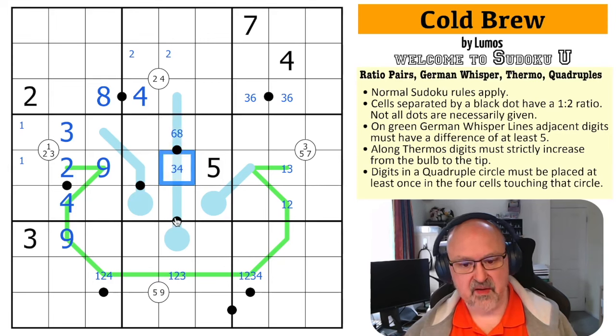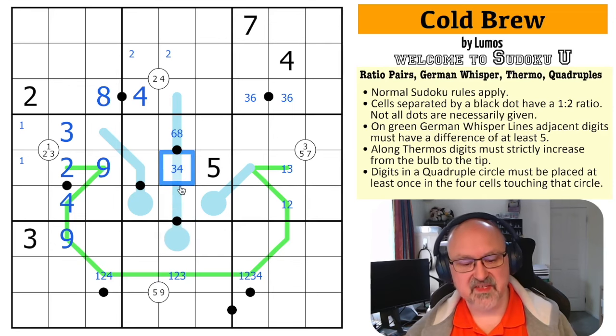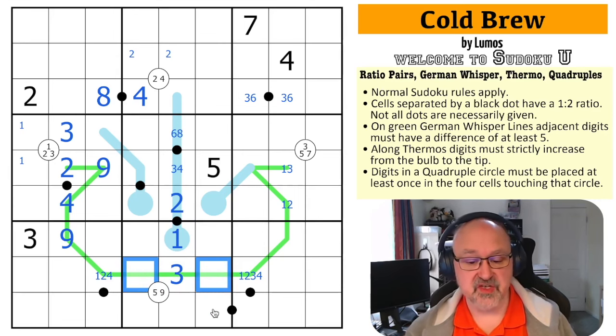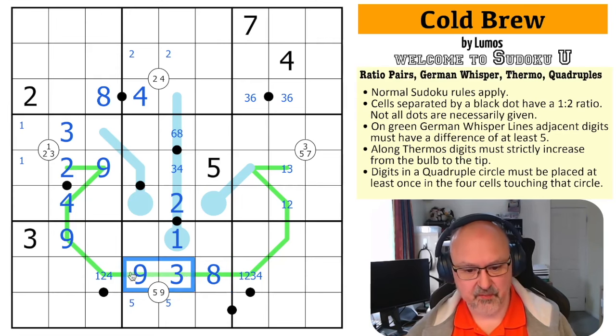This is either three-six or four-eight because both cells on this dot have to be low. Using normal thermo rules, ignoring the dot, this has to be lower than four — so it's a maximum of three. But if this is three, this would be a six. It has to be lower, and the only thing in a one-to-two relationship with three that's lower is one-and-a-half, which I can't use. So this has to be a two, and this has to be the one, which means this is a three. The only digits five away from three between one and nine are eight and nine — and because of the quadruple, that's the nine and that's the eight.